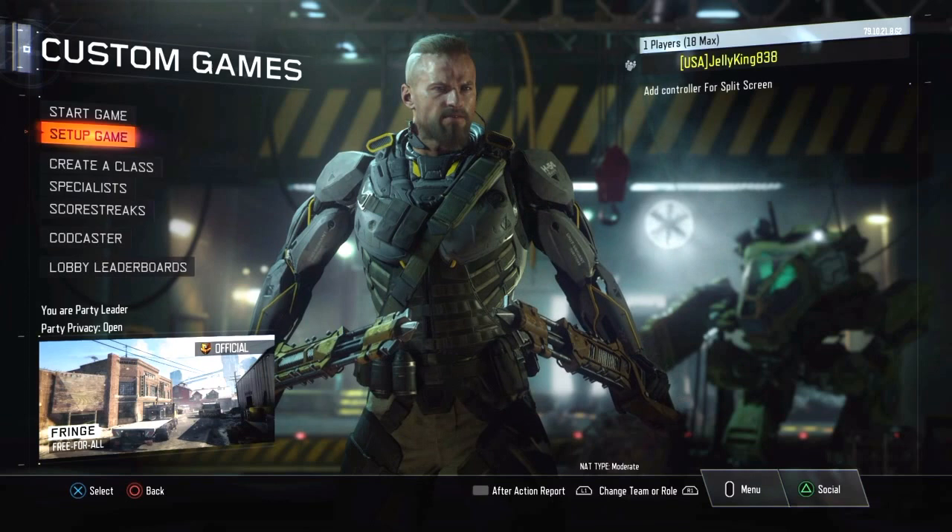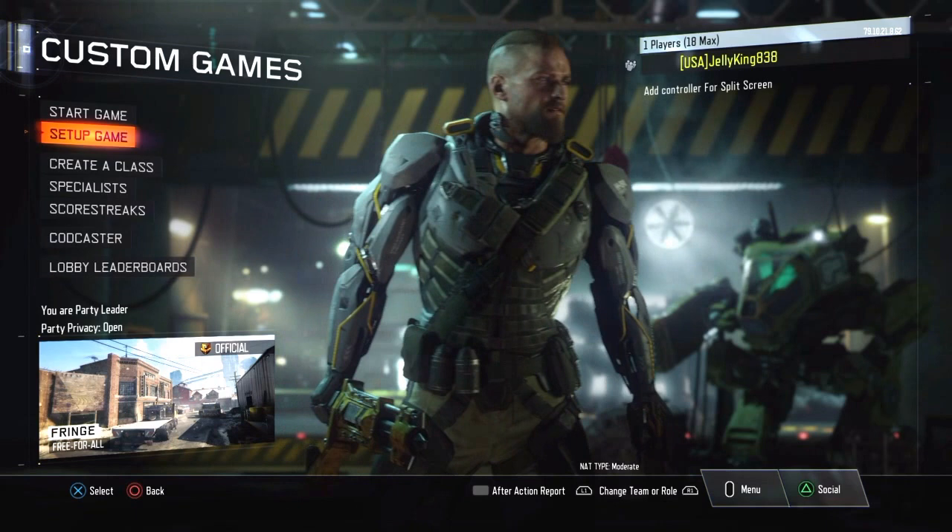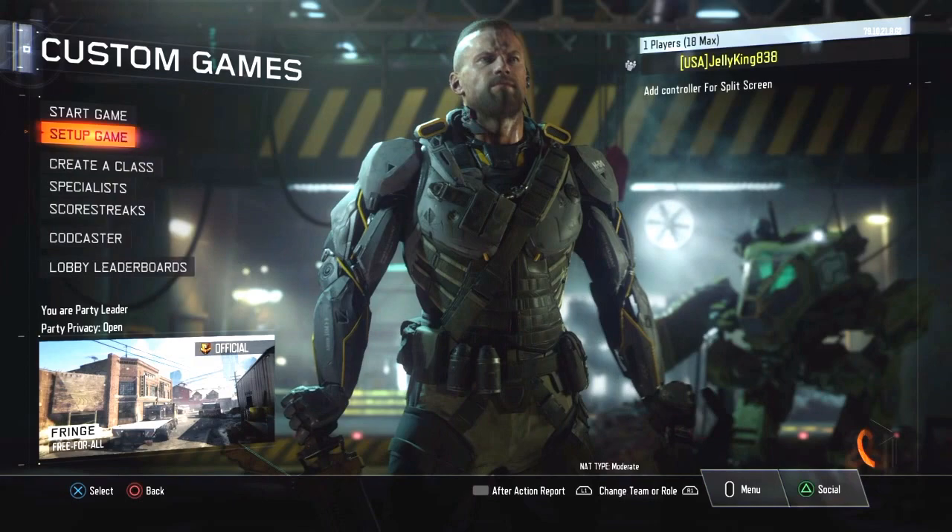Hey guys, today I'll be showing you how to get any weapon or camo for free — including dark matter. So what you gotta do is go to custom games.